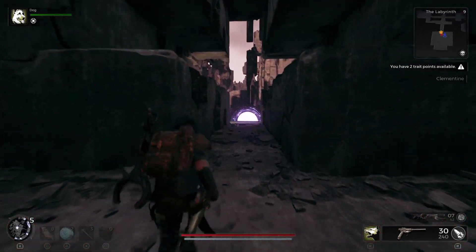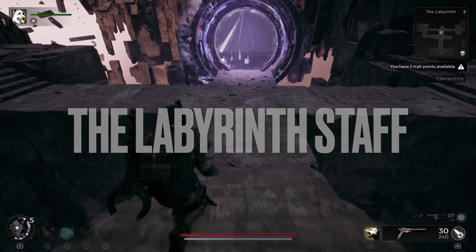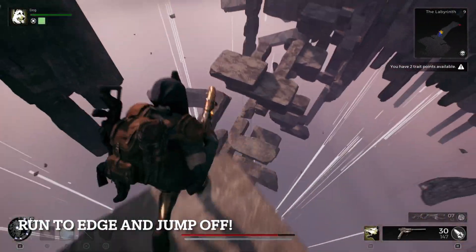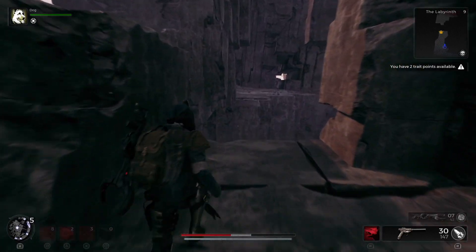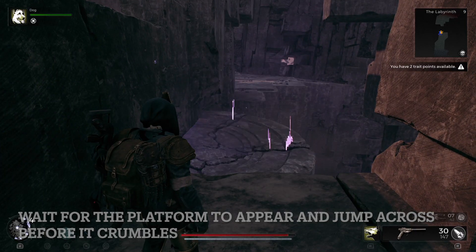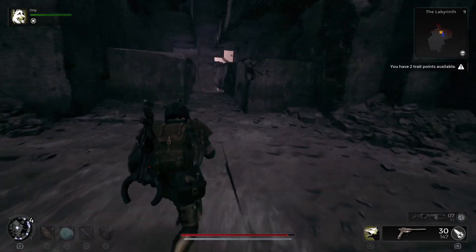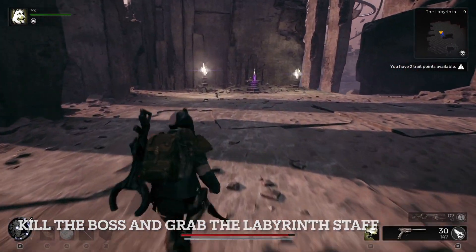Soon as you make it to Labyrinth and once you make it to this portal — where it has this changing stuff, basically changing different outcomes — you go through that portal, make a left, and fight through these enemies right here. Take all those guys out, then you'll make it to this ledge. Jump off and you'll land automatically. Right here you want to wait for this little structure to appear. Once it appears, jump on it — hurry up before it crumbles — then jump across.